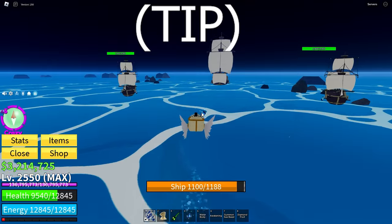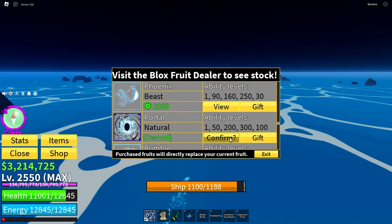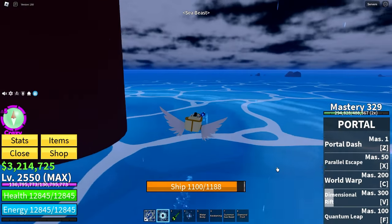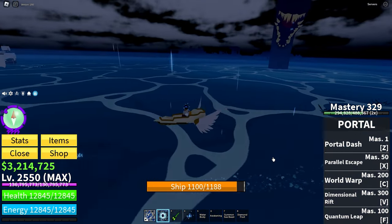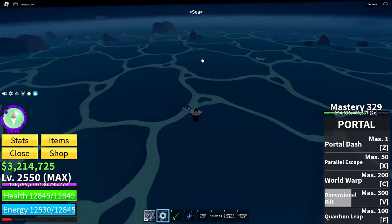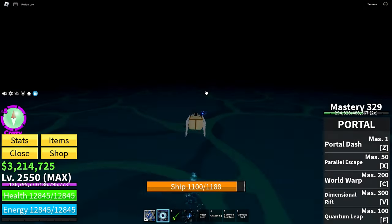Now a tip: if you don't want these guys to destroy your boat, you can use portal fruit. There's ships here and I can use the dimensional rift. There's a sea beast as well. If I want to get rid of everything here, I just press the V key. Now I'm in my area. I come out and all of those monsters are gone. That's how you can despawn them while waiting for the full moon.